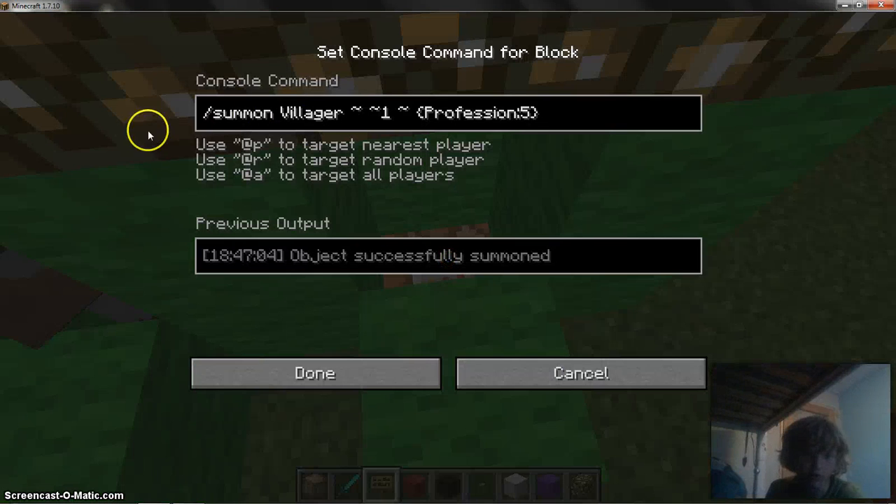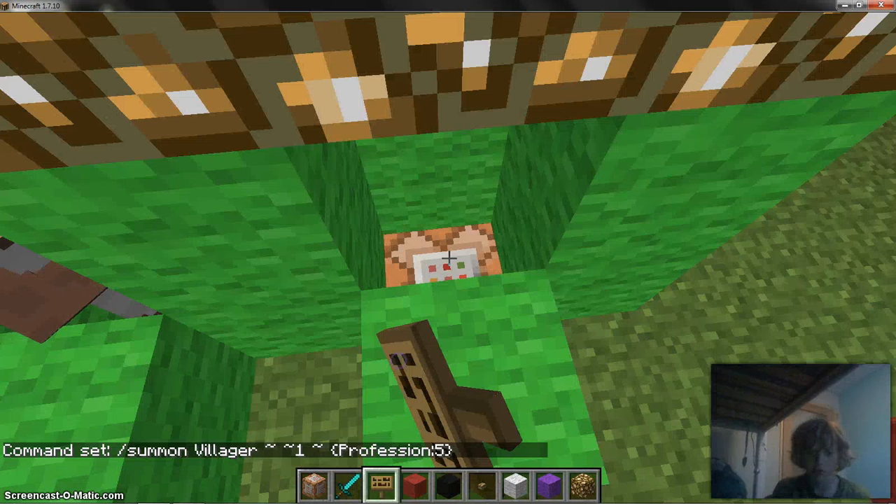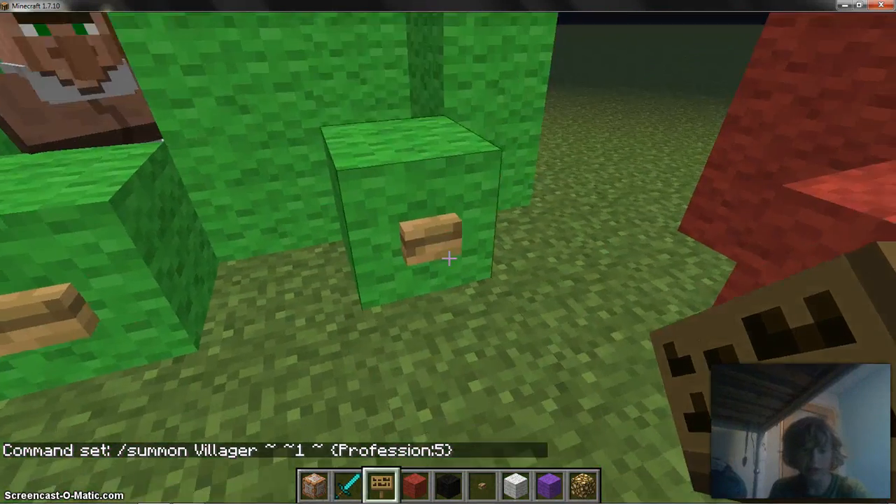Before we spawn them, let's look at how you summon villagers using command blocks. You do slash summon villager, then the XYZ coordinates, then curly brackets, profession colon, then any number you want from zero to five, then another curly bracket. The answer appears on top of the command block.